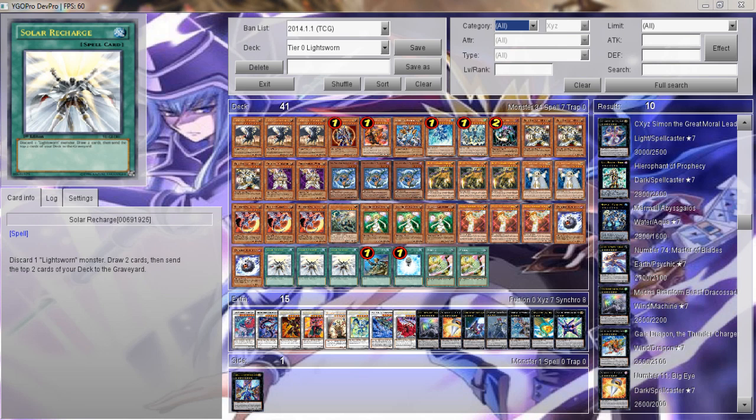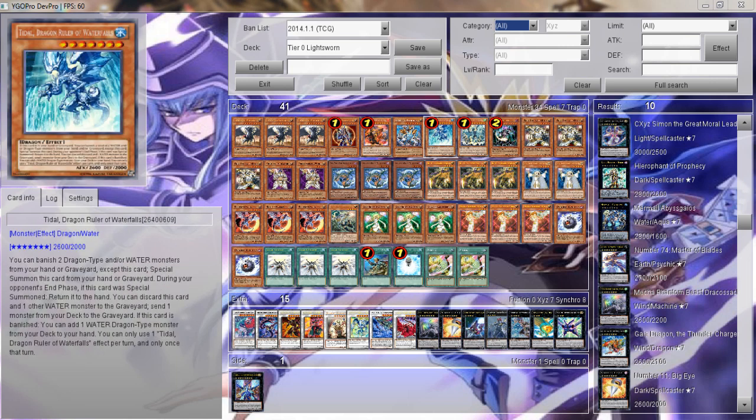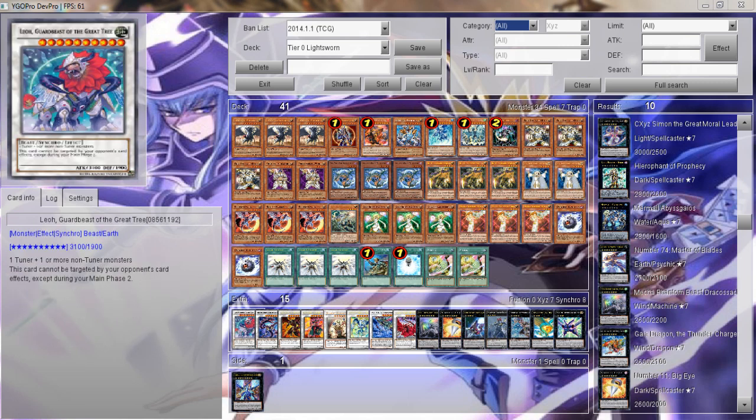For the extra deck — and this is the important part — we have Leo. I'm testing him out because if you get a Minerva and a Dragon Ruler, you can use him. He's there to be tested out; you can take him out and put in something else that you find more useful.